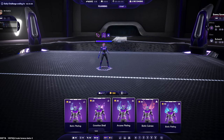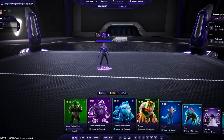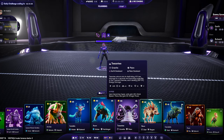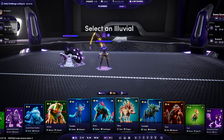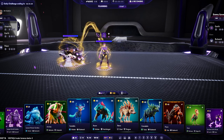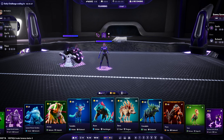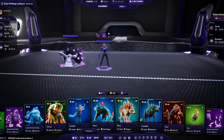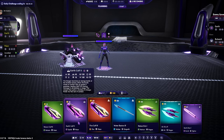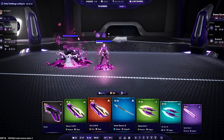Rangers are able to bond with an alluvial placed on the board, and when bonded, they take on the dominant class and affinity of that alluvial. By adding a weapon — which also possesses its own class and affinity — we're able to give our ranger a composite class and affinity.